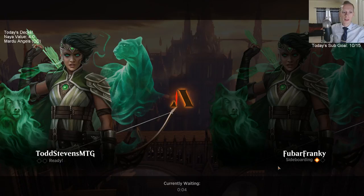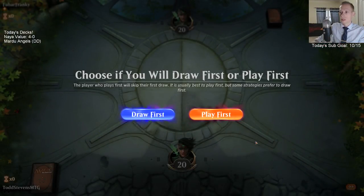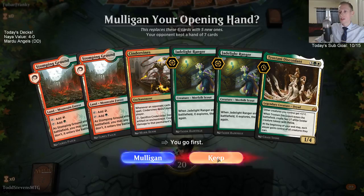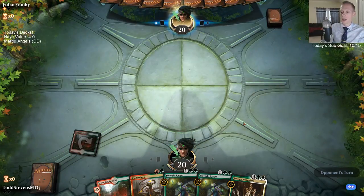My deck's going to be a lot better now after sideboard. That's the whole problem with best-of-one magic — playing midrange decks, you're not going to have a good deck to beat aggro and control at the same time. There's not really must-craft cards in magic because depending on what deck you want to play, that changes a whole lot.